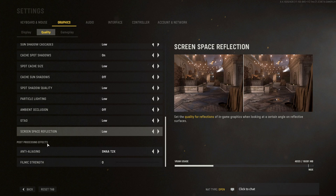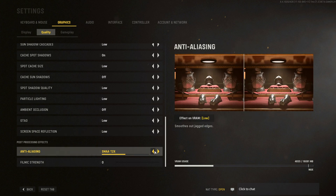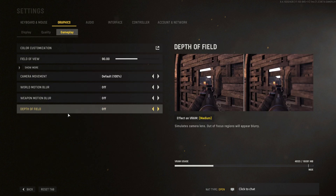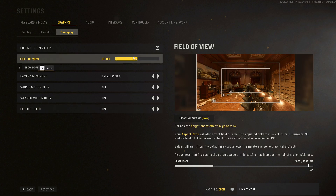For post-processing effects: you can disable anti-aliasing, but for now use SMAA T2X. For film grain strength, I recommend setting it to zero. One more thing — Field of View. I'm playing at 90. It really depends on what you normally use, but keep in mind that at 120 FOV you have to render a lot more in front of you. So if you're on a laptop, integrated GPU, or an older computer, don't go too crazy with your field of view — stick to something around 80 to help with FPS and avoid stuttering.